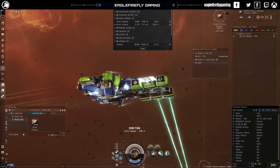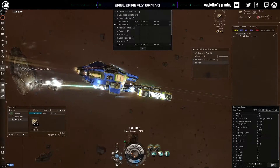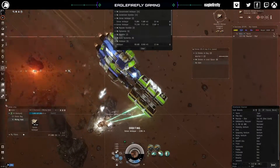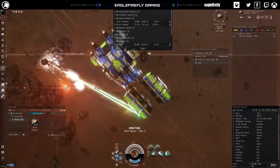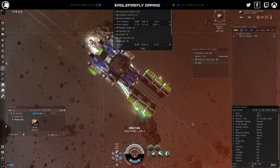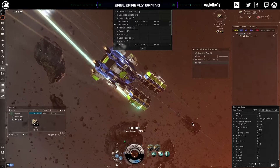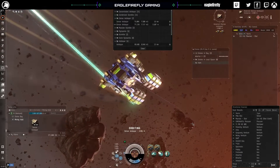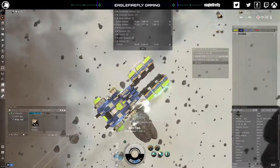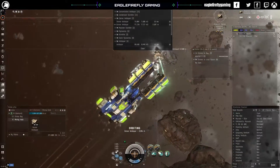We're just covering mining right now, but the more time and investment you put into something done correctly, you will get more out of it without a shadow of a doubt. There's loads of charts online and you can see how much per cubic metre a piece of ore is, combine that with compression and moving things about, and you'll get a final value.